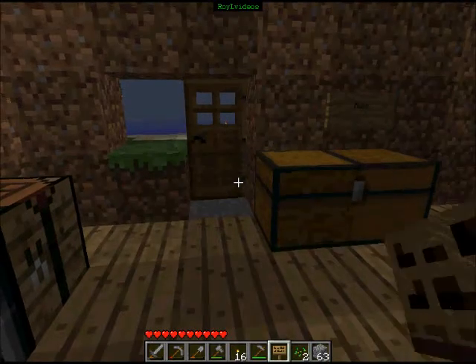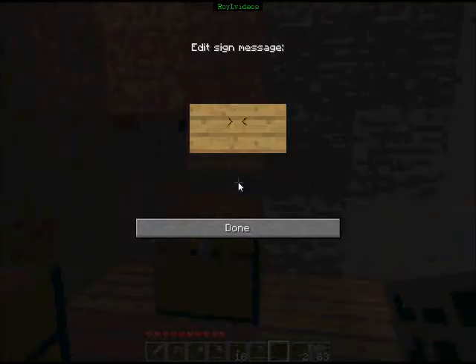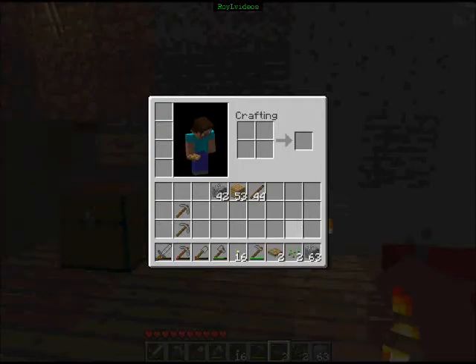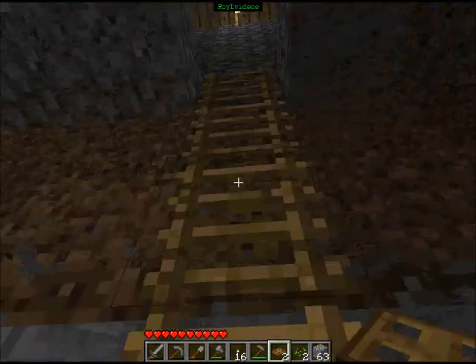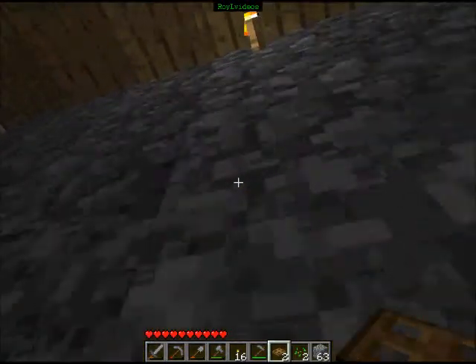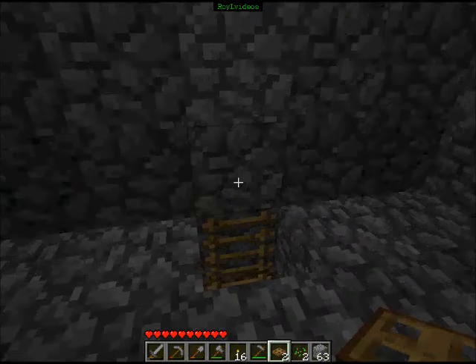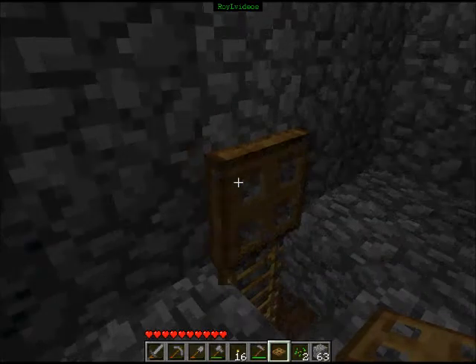This is how you use a sign — you just put it on the wall and you can write whatever you want. In this case it'll say 'food,' since this is the food chest. Now, trapdoors are very tricky. It takes a while to figure out, but it's quite simple. Let's use it up here on top of my ladder — it corresponds to the block next to it, so it has to go with that.